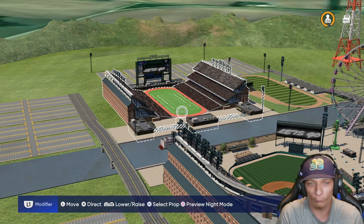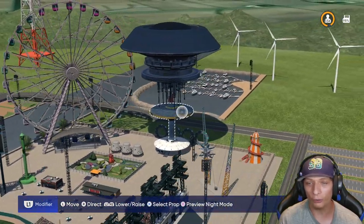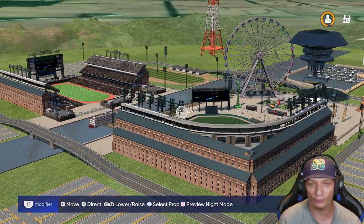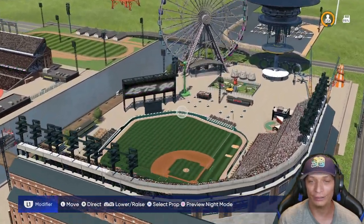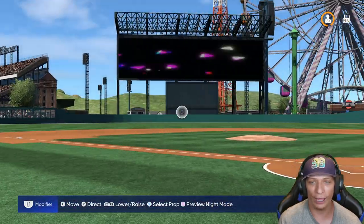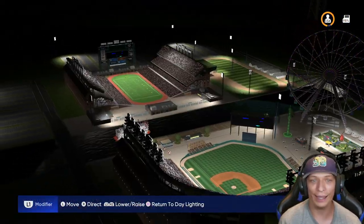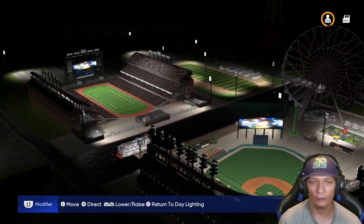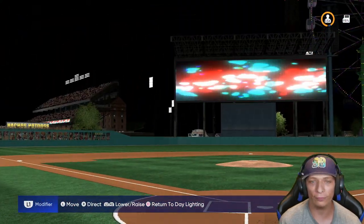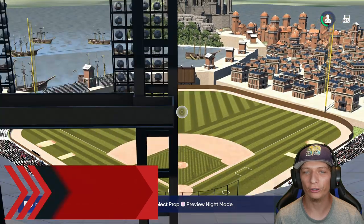Here's the next one — the Entertainment Park stadium. We got a full football stadium over there, a racetrack, a brand new ferris wheel — they're really utilizing all the new props, it's so amazing. There's also water with a boat on the outside of the stadium. It looks like a really fun time — you've got a lot to do before or after the game. The view from behind home plate is awesome, and the lighting is super good. You can see the football stadium, the racetrack — just about everything. Really nice job overall.